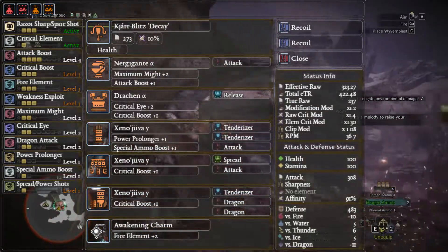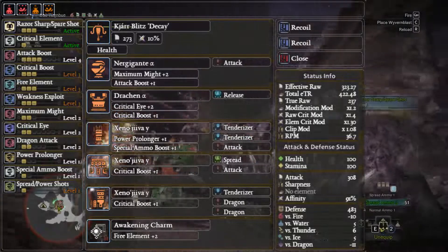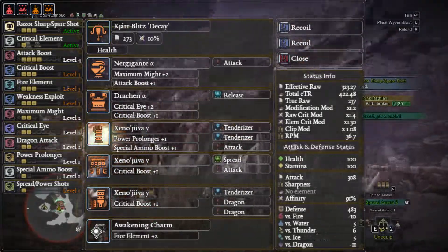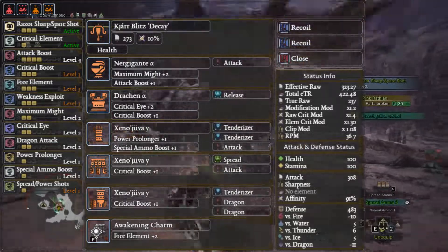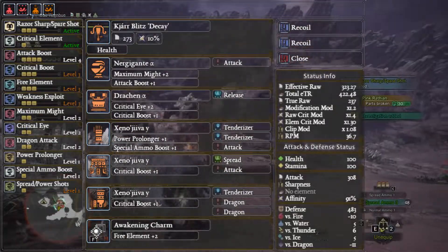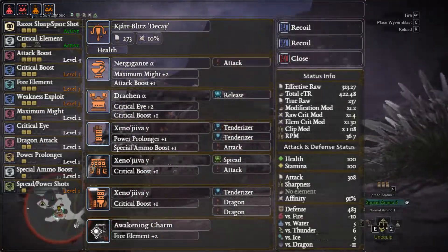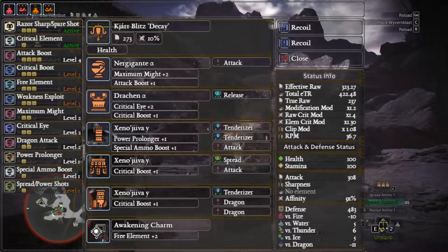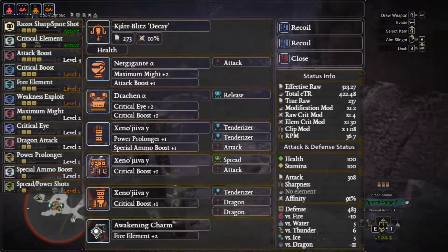As for bowgun customization mods, we're using two recoil and a close range. There is no way to fix the reload on the spread 3 ammo — putting three reloads in won't do enough and you're still going to have to be stationary, plus you'll get knockback from the recoils. The best we can do is adding two recoil, which brings it down to normal, and adding close range simply because you're using spread — that extra 10 damage is going to be lovely.